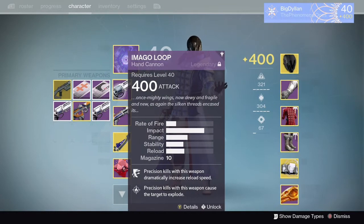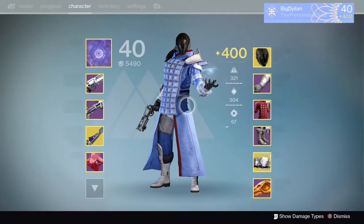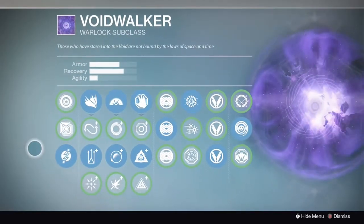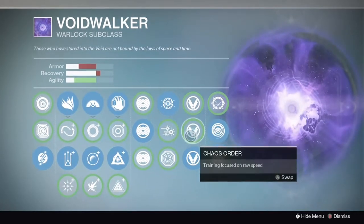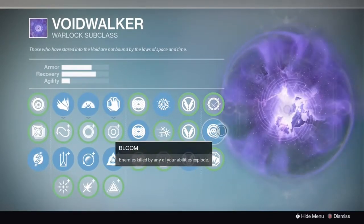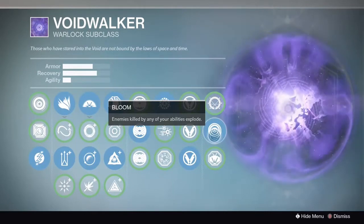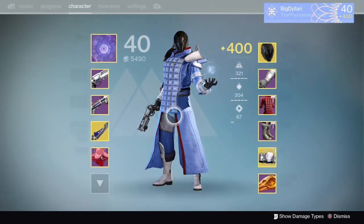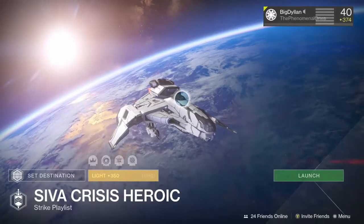For primary weapons, again it's just personal preference, whatever your most effective weapon is, use it. But for the warlock this week, we're actually going to be using an Obsidian Mind nova bomb build. This focuses on clearing adds in the masses — shooting off a nova bomb, killing loads of enemies, and then possibly instantly having your nova bomb back just from killing people with it. The general build is on screen right now. The main point of the build is bloom and shatter — you're covering a large area with shatter, killing loads of enemies, blowing them up, and then they can even chain-explode other surrounding enemies.